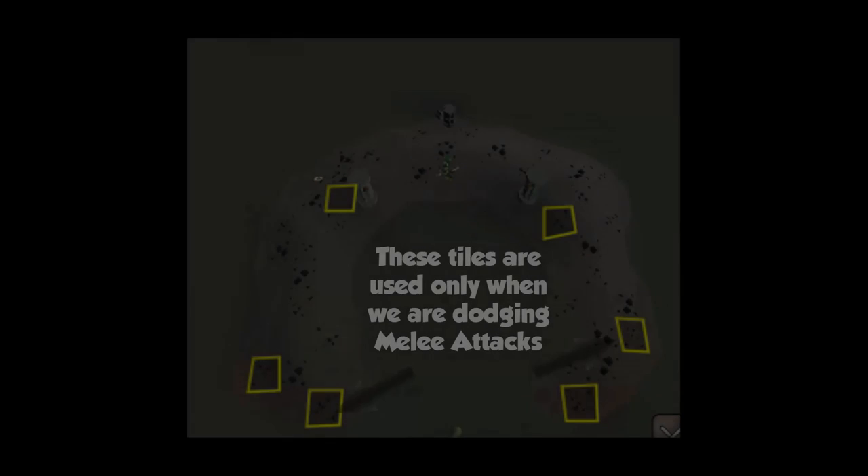One last thing before we start: here is a picture of Zulrah's lair with highlighted tiles to stand on. These are the only tiles we are ever going to stand on, so I highly recommend marking these using RuneLite — hold down shift and right-click on a tile, then click 'mark tile'. Also, since I'm a maxed account I'll intentionally make the fight last longer than normal to show you the entire rotation. Each fight will take around 3 minutes, so let's start with Rotation 1.